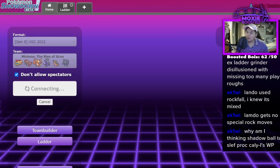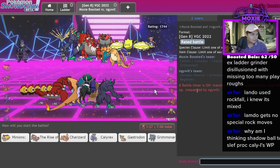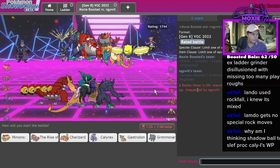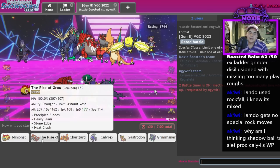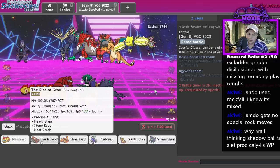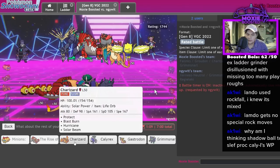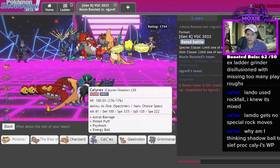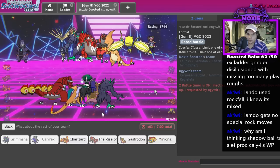Listen, I think if we win two more we get top 500! I really like the Rise of Growl — the minions could go absurd here because Helping Hand Max Quake should KO an Incineroar. Jolteon also goes crazy. Actually hold on — the Grimsnarl-Calyrex lead is calling my name.